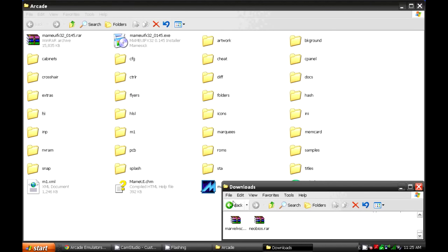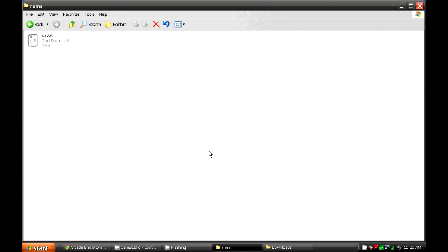Place them in the ROMs folder located in your emulator downloads folder. Open that ROMs folder and put the files there.